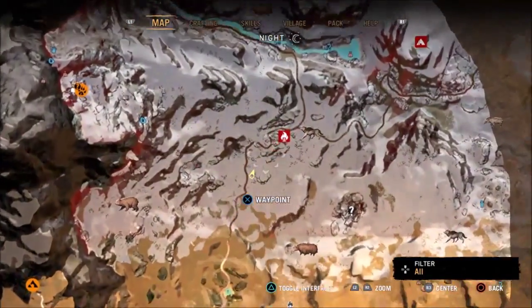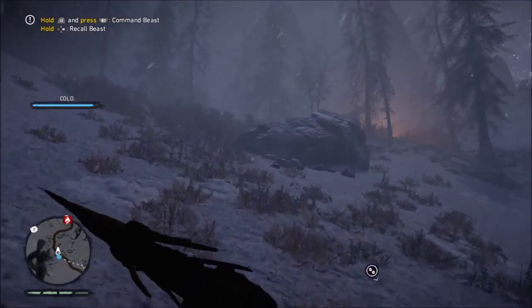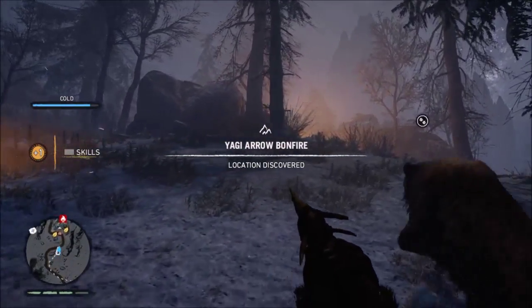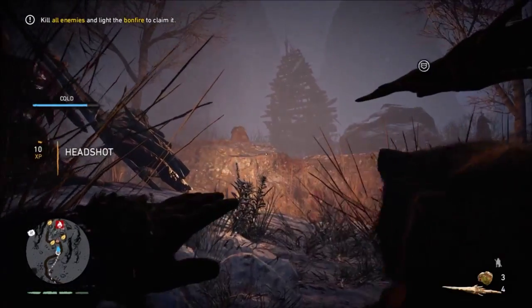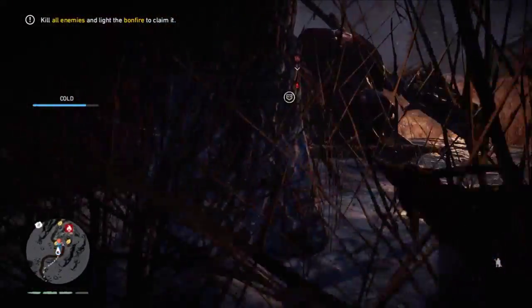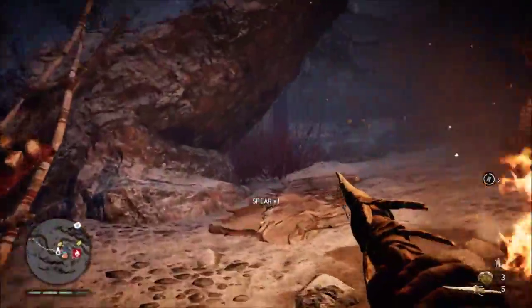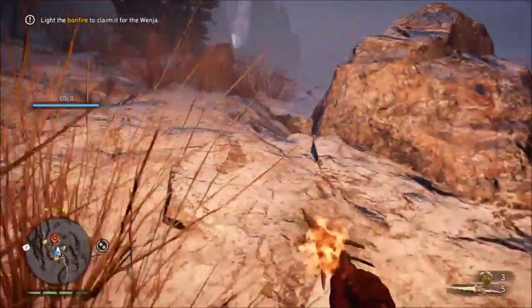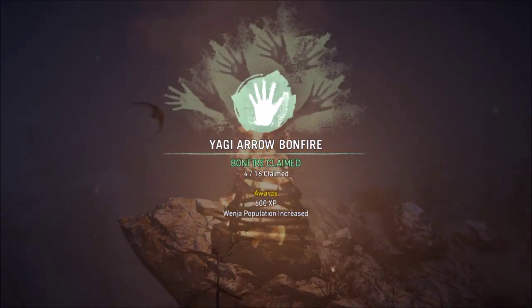We'll zoom in on the map and follow this path all the way up — these road paths show you the best way to go. The Yagi Arrow bonfire has been discovered and we've unlocked a skill point for that. Going into stealth now — no doubt there are some enemies around. Taking them out as stealthily as possible. That's it, all these guys have been taken out. Now we've got to ignite the bonfire — ignite my stick and throw it in. Any ignited tool will do the job.